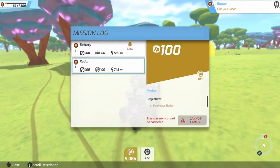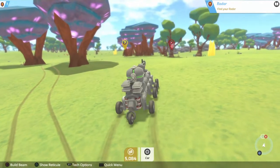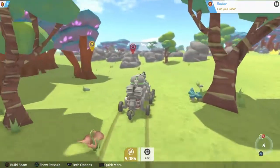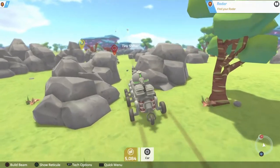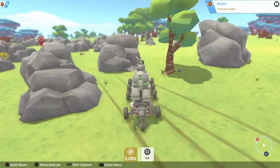We gotta find our radar and our battery. The battery is very powerful, but first I'm gonna take out this guy and probably do the radar. As you can see in the bottom right corner, I can see the direction of where the enemy is through that, but I can't really see much more than that.